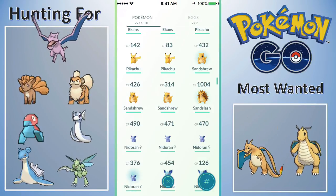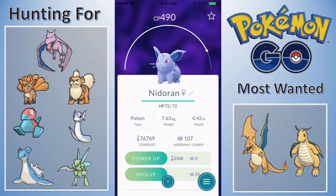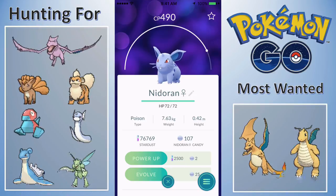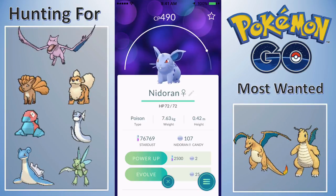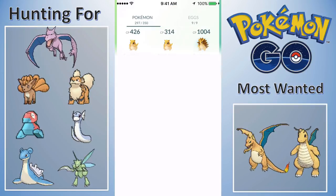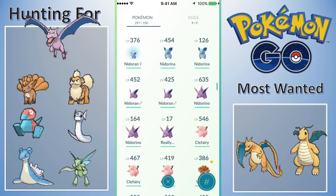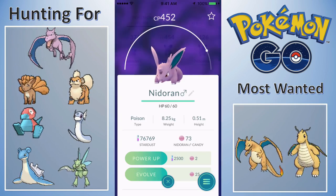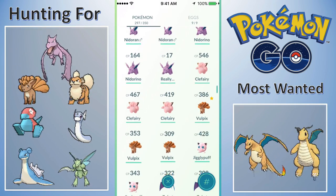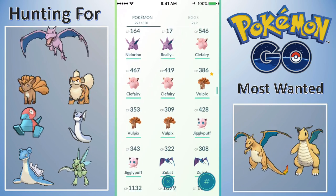There's a 1,004 Sandslash. I'm happy it got over 1,000. We are getting close to Nidoqueen — I just need 18 more candies for Nidoran female. If I can hatch one from an egg, that would be huge. I could get Nidoqueen now, but I don't want to evolve a 454 — it'll be a horrible Nidoqueen. For Nidoran male I still need like 50 candies.